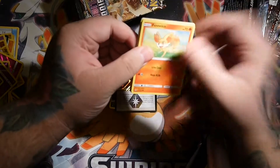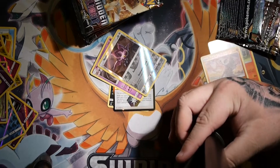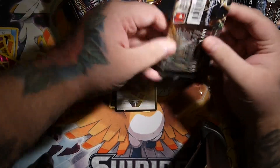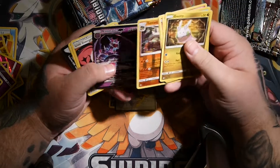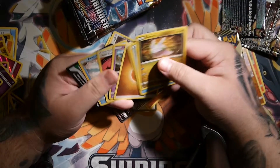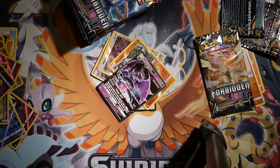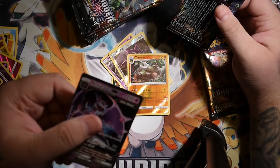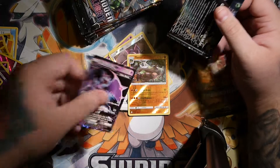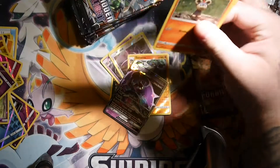We should start seeing some pulls now, hopefully. Okay, we got a Nagandel GX — not bad, not bad. I like that Pokémon actually. Although Poipole — I think that's how you pronounce it, Poipole, or Poipole, or whatever it is — it's actually a really cute little Pokémon. I actually find that Pokémon super cute.